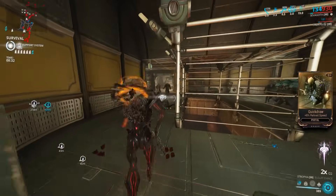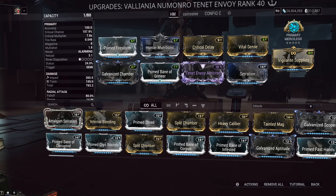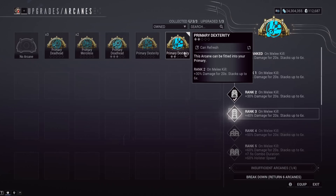Let's go over the new primary arcanes. For AOE weapons right now, Primary Merciless is the pick. Every kill gives you a 30% damage bonus for 4 seconds, stacking up to 12 times — so 360% damage total — and it also gives increased reload speed and increased ammo maximum. The 4 seconds is per stack, so if you kill 12 enemies you have 12 stacks that decay one at a time.